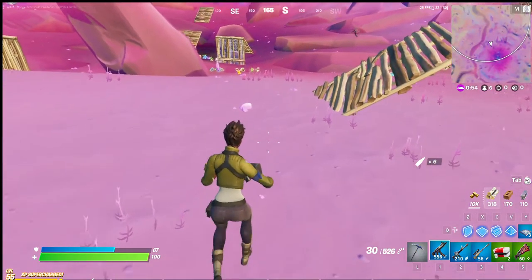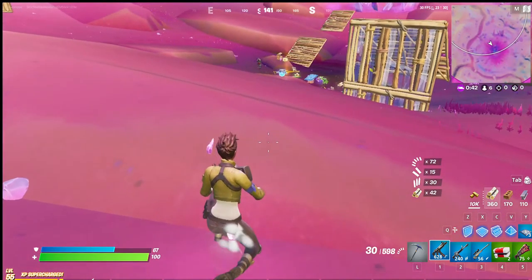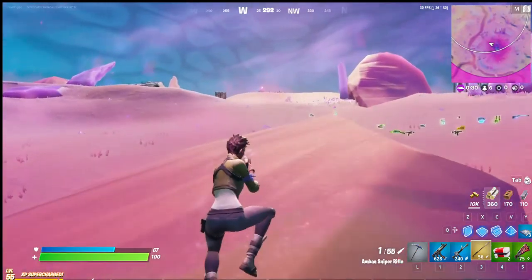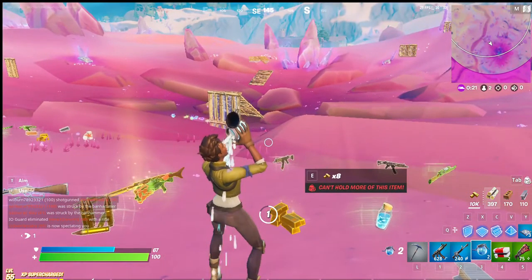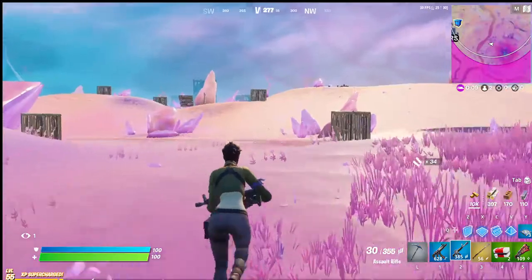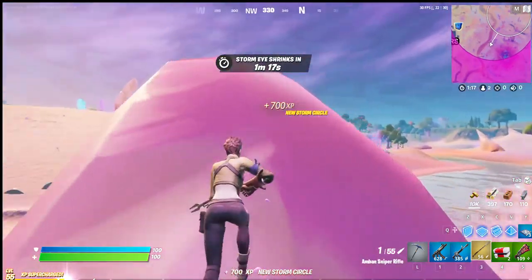Oh no, I gotta be careful here. Someone might grab that loot. I think I'm safe. I will take the ambient sniper rifle, as well as this shield potion — it's very important. Was struck by the band hammer. What is the band hammer? I think it's very important. I gotta get out of here as fast as I can.